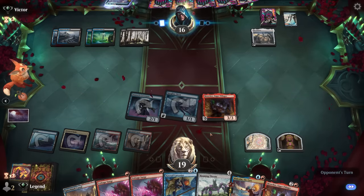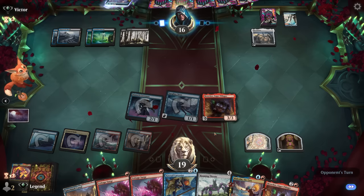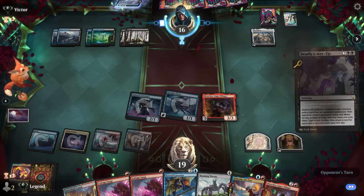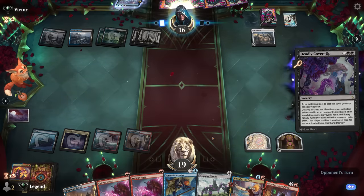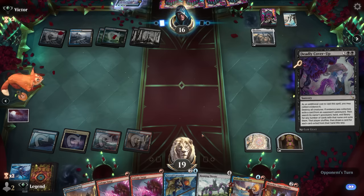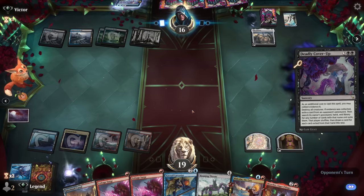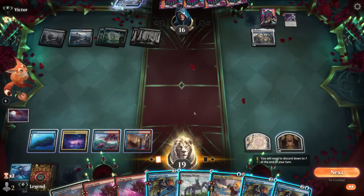Opponent's sweeper of choice is probably the one with Collect Evidence that can exile cards from my library as well, so they could get rid of all the Breaches. If they're tapped out, we can maybe try to resolve Roaming Throne since that one is not uncounterable through Cavern. And yep, there's Deadly Cover-Up - Breaches is a goner, but we still get to draw a replacement.